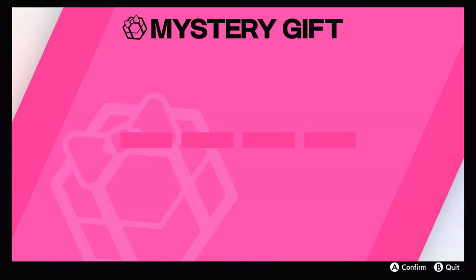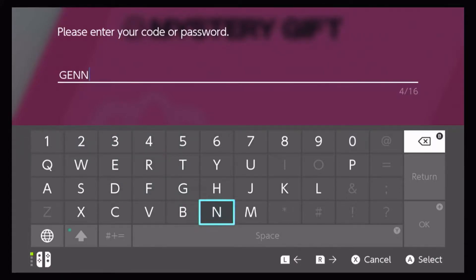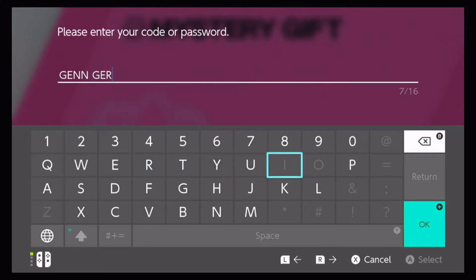So you put in a G, you put in an E and two N's, and then you put in another G and an E and R, then a zero, and then another G and then E and nine to four. Boom.